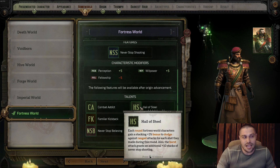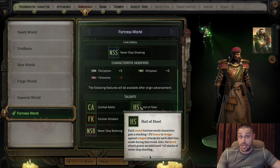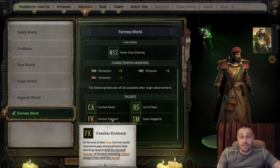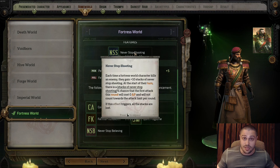Hail of Steel: each round Fortress World characters gain a stacking plus one percent bonus to dodge against ranged attacks for each shot made during that round. With a support behind you, you can shoot six or seven times in a row and build a stacking dodge bonus. Burst attacks also grant an additional 10 stacks of Never Stop Shooting. Familiar Kickback: at the end of their turn, Fortress World characters gain stacks of Never Stop Shooting equal to half the minimum damage of the most damaging ranged weapon used — the higher the weapon's minimum damage, the more stacks and the bigger the chance for free shots.